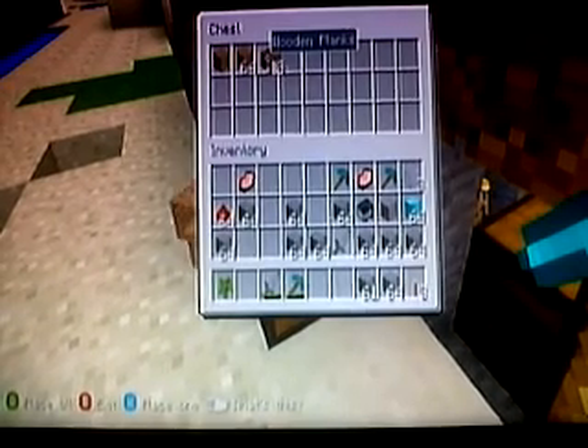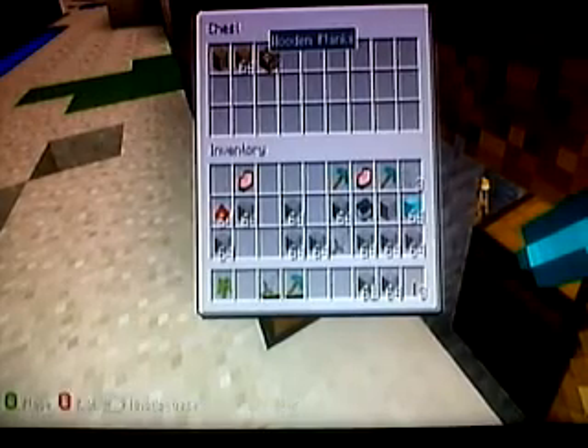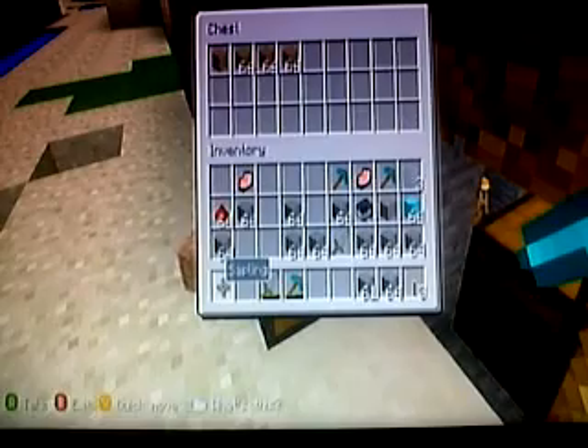It'll take a bit of time to complete the whole chest doing this. You have to keep the duplicating block in the chest — if you go away doing other stuff, all the items will disappear. So keep that block in the chest.